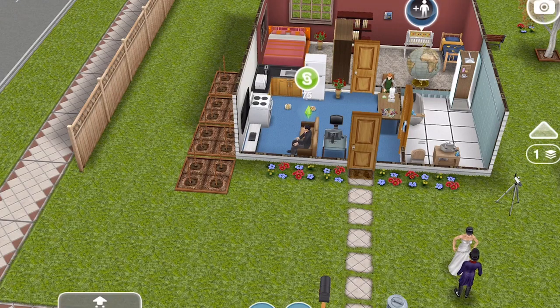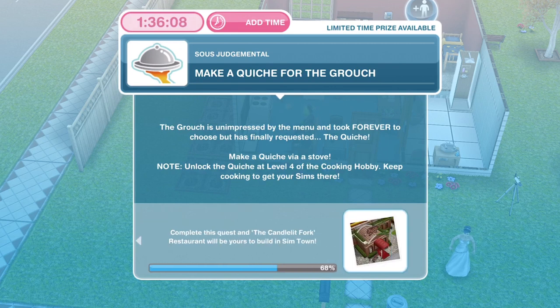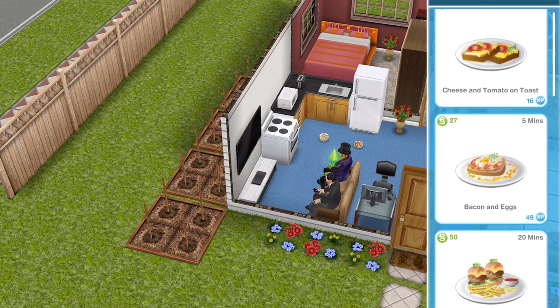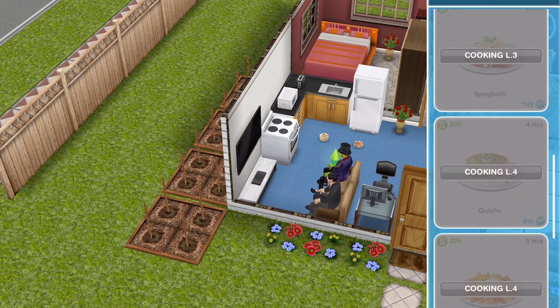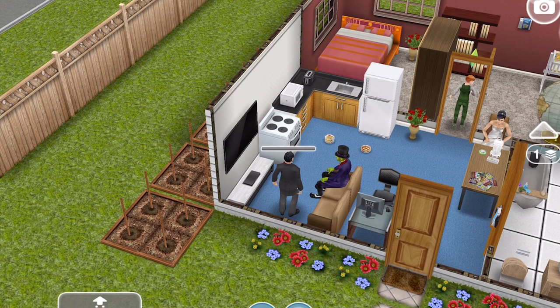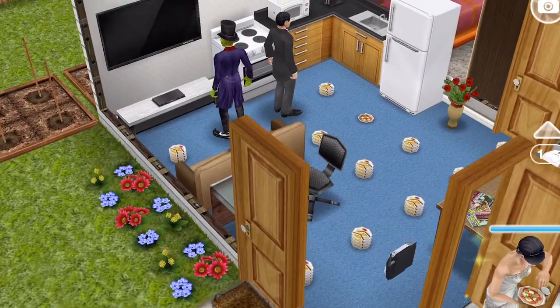We've finished taking the Grouch's order. Now we need to make a quiche for the Grouch. The Grouch is unimpressed by the menu but has finally requested the quiche — make a quiche via a stove. Note: unlock the quiche at level 4 of the cooking hobby, so keep cooking to get your Sims there. Go ahead and make cheese and tomato on toast over and over again for one minute until you get up to level 4, then we'll cook the quiche which takes 4 hours.